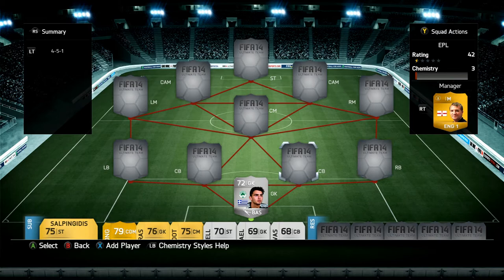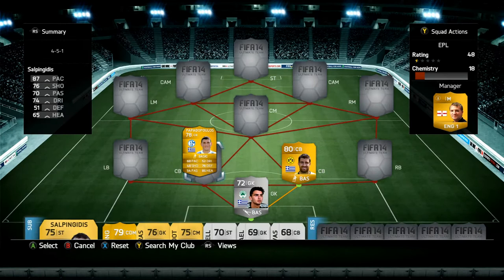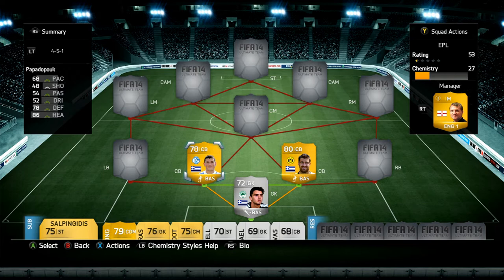The two center backs, on the other hand, are two beasts. We've got Sokratis from Borussia Dortmund and Papadopoulos from Schalke FC. These guys are machines at the back — Papadopoulos has 68 pace, 78 heading, and 86 defense, while Sokratis has 77 pace, 81 defense, and 82 heading. They're great off corners and just rock solid at the back.